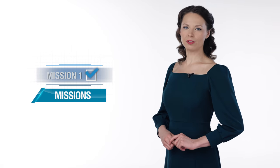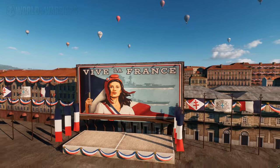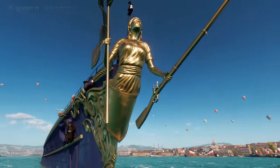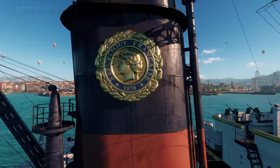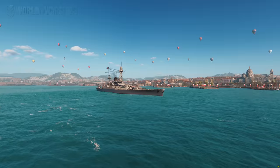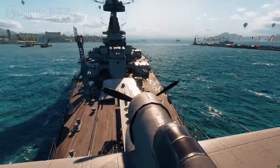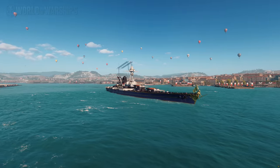To celebrate the release of the new French cruisers, we've decorated Port Marseille and prepared themed combat missions, as well as a special tab in the armory. Completing these combat missions will bring you a temporary resource — French Tokens. After completing all the missions, you'll receive Tier VIII cruiser Cherbourg. The tokens can be spent on themed sequentially available bundles that hold valuable rewards.